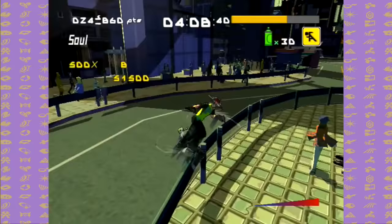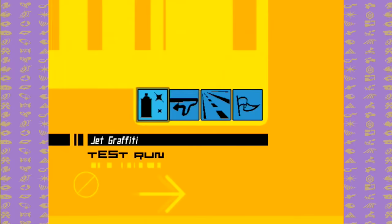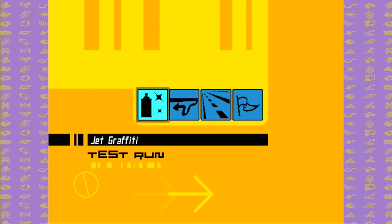This level is also a good place to try Y grinding, as you'll need to rack up 100,000 points in one combo. Once all the objectives are cleared, you'll need to collect all the graffiti souls in Shibuya Terminal. In test run, there are four different modes: Jet Dash, Jet Flag, Jet Graffiti, and Jet Tech.